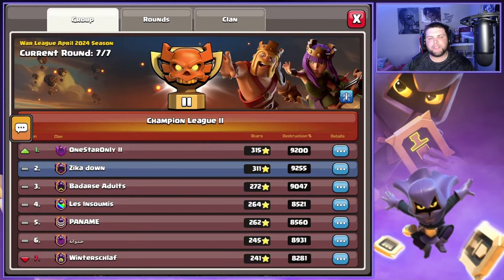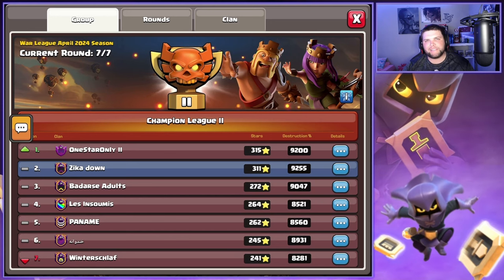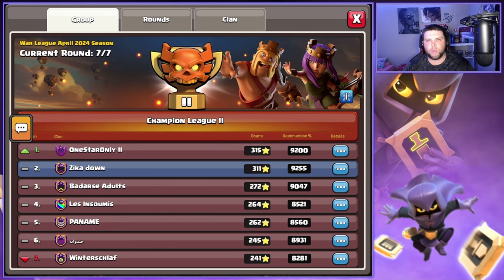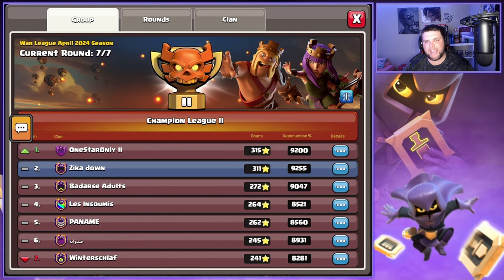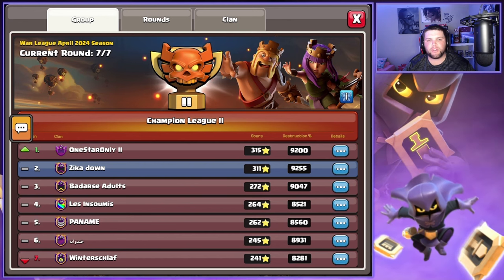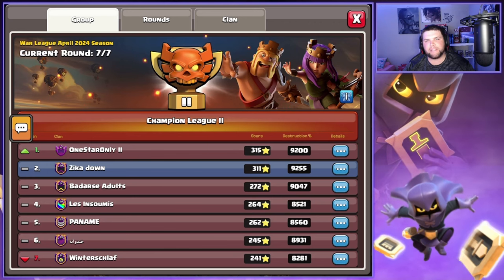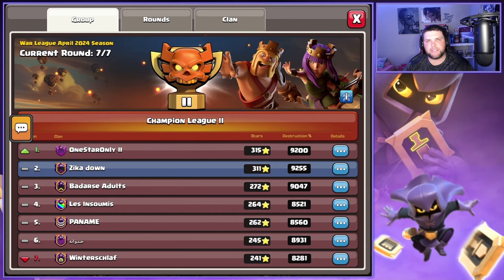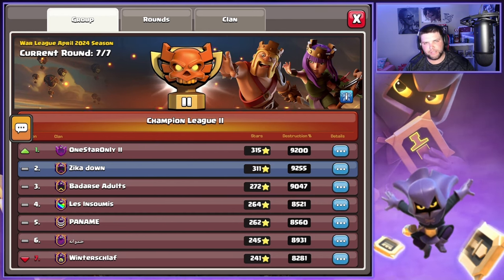What's good? Welcome back to the channel guys. In today's video, we're going to be part two of the clan war league attacks in Zika down and Champions League 2, using that overgrowth root rider valkyrie smash attack that my clan has been using, where we are just absolutely destroying bases. You can see by the stars our clan got a lot of triples in clan war league. We're going to be covering attacks from Wars 4, 5, and 6 today. As always, the link to the army will be in the description below. Let's get right into the action.